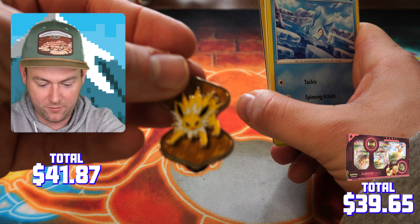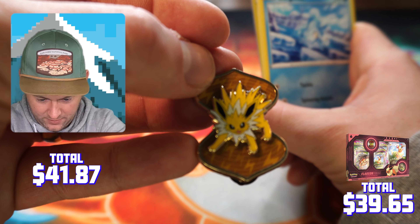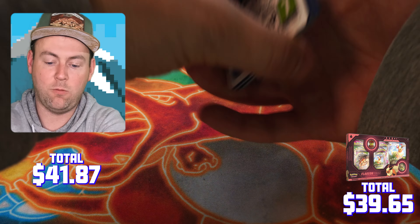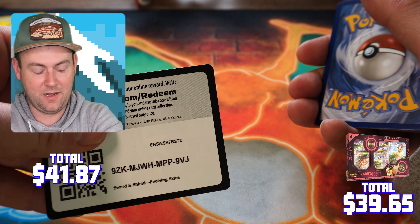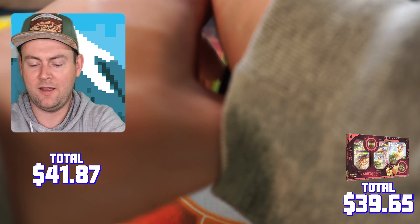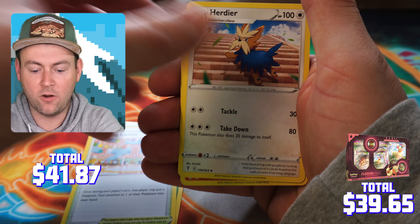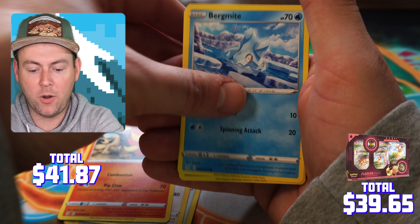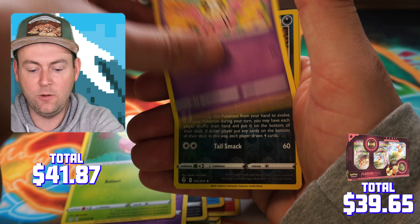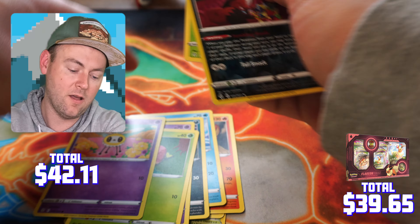Rebel Clash pack — counting them out: Budew, grass energy, Palossand, Training Court, Noctowl, Barboach, Squawkabilly, Applin, Temple — and a Scoop Up Net reverse holo with Garbodor as the non-holo rare.